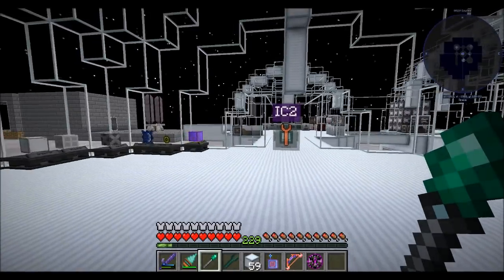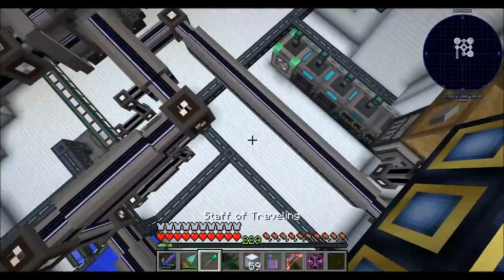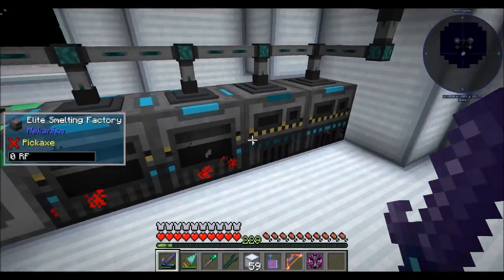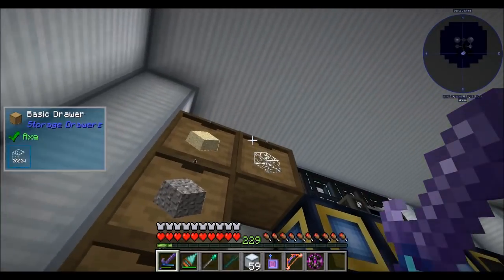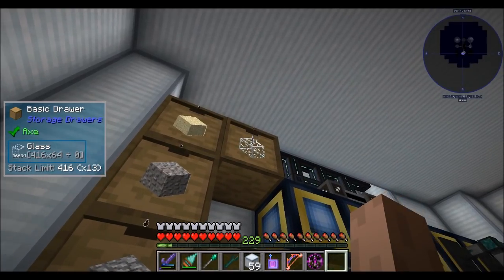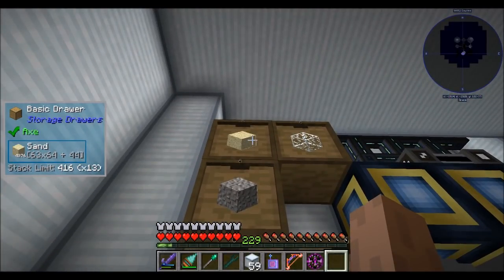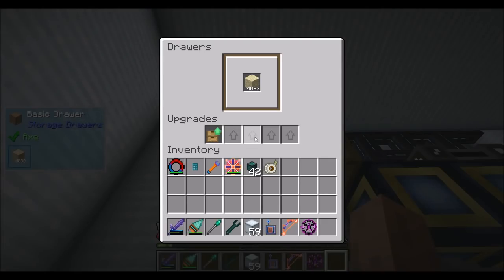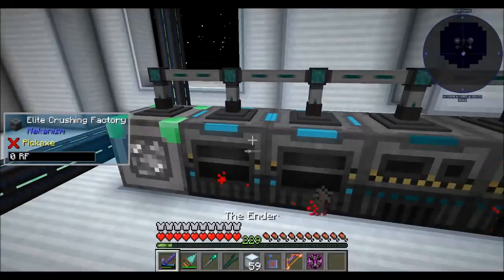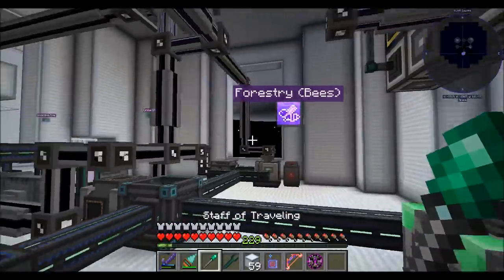Hello everyone! This is Direwolf20, and welcome to episode 93 of Direwolf20's Age of Engineering series. Last episode we wrapped up setting up a Cobbleworks, and it actually went pretty smoothly. We've got a pretty nicely filled drawer of glass, smooth stone, and cobblestone, and I added emerald upgrades to the gravel and sand so they could start filling up. Long story short, we're doing great!